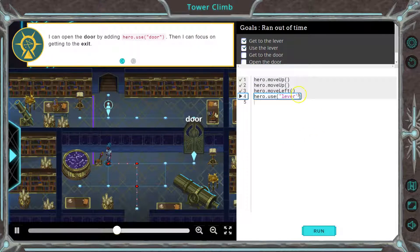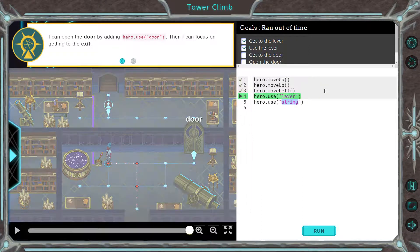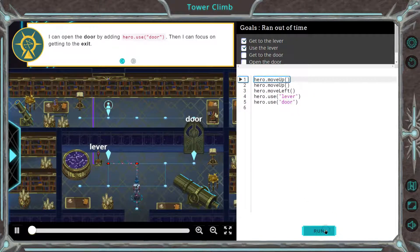Then I can focus on getting to the exit. Just like I did here with hero.use('lever'), I'm going to type 'use' and hit enter so it autofills. Now, string — string is representing characters. Characters are A, B, C. They can be numbers too, but we'll get into that later. What do I want to open? This thing called a door. So I'm going to delete that — make sure you keep the quotes though, otherwise everything breaks. Let's see what that does for now.